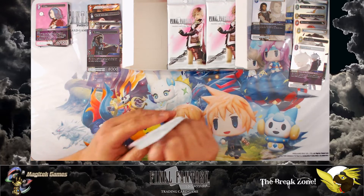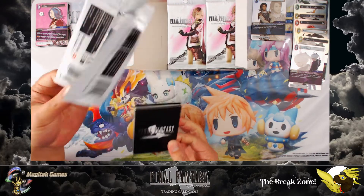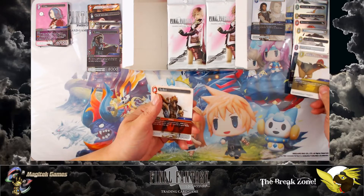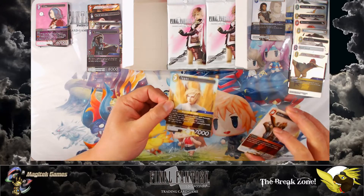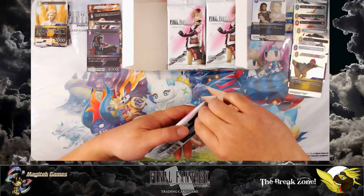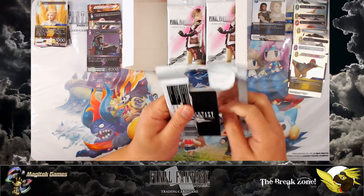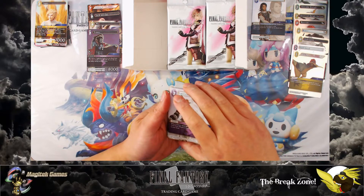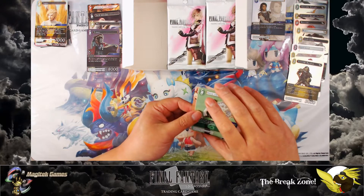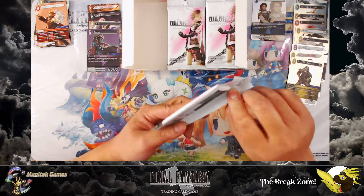If I extrapolate that into three stacks, means I'm going to get eight legendaries in this box — that'd be awesome! Cockatrice foil — yeah, that's a good card. So much good art. I love these cards, I love this game, I love the art, I love the foils. I love you guys out there watching this video, enjoying this with me, having a good time. The community is so awesome.